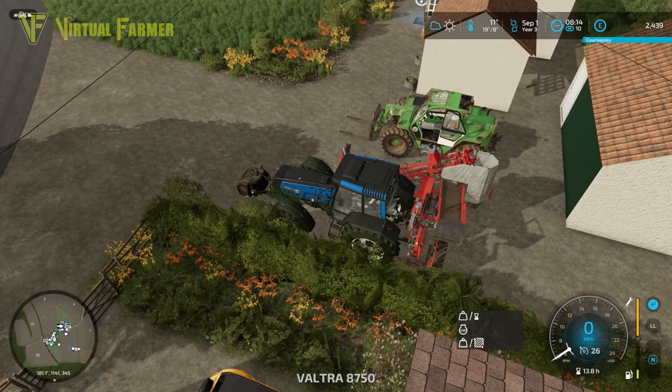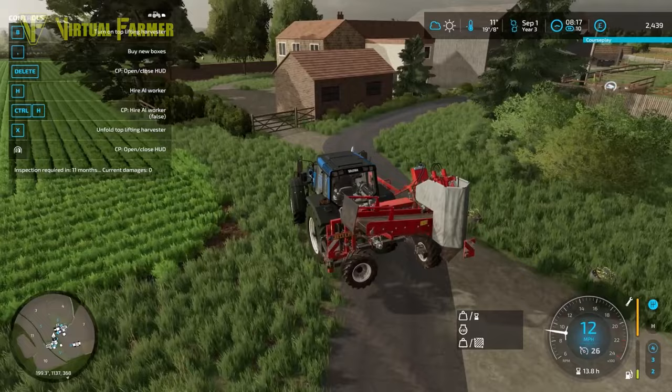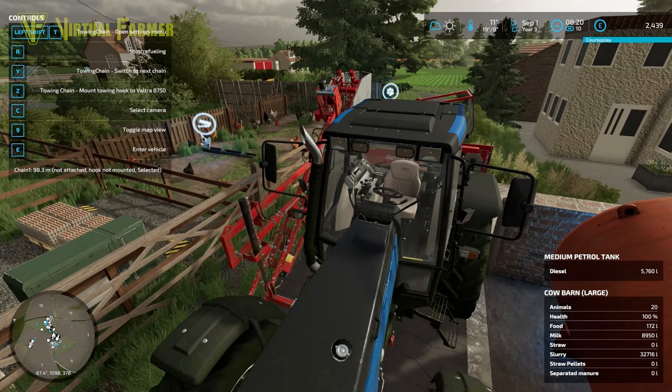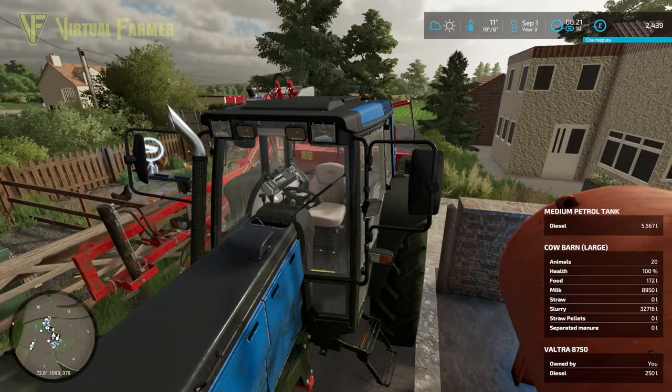Our other tractor is fully repaired and raring to go — no issues with it at all, which is great. We do need to refuel it first though, as there's not a lot of fuel in it. We'll stop here and get some more fuel in. I forgot I needed to put some fuel in it, but that's good news — we caught that and we're not going to suddenly run out of fuel halfway through the carrot harvest.